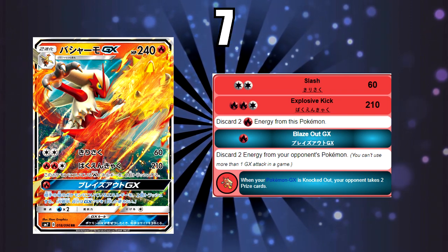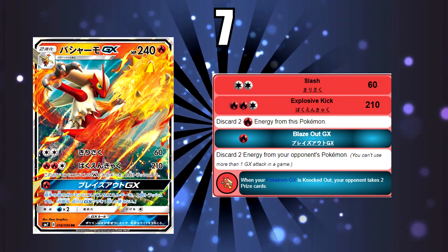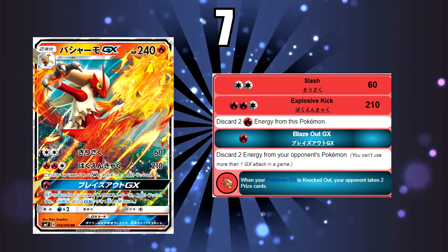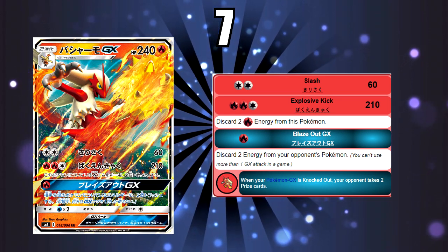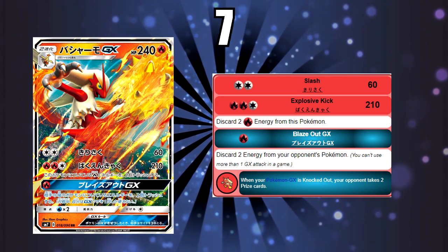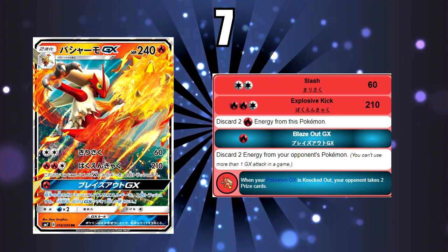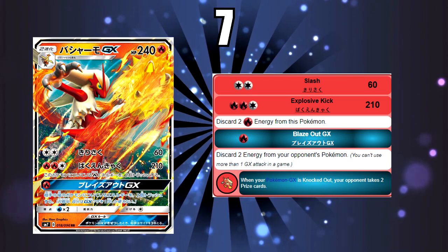The main attack is insane — it's an absolute one-shot on almost anything out there. However, it discards 2 Fire Energy and there are no real ways to get them back other than something like Volcanion or a GX attack through Turtonator GX. You can't do things like Max Elixir on a Stage 2. The GX attack — discard 2 Energy from your opponent's Pokemon — is nothing special; we've had better GX attacks. So you really don't want to go all the way up to a Stage 2 just for that GX attack.